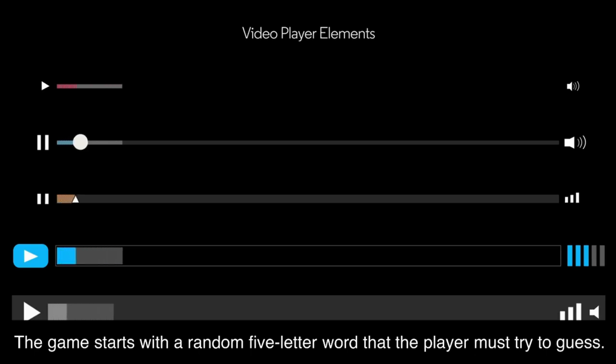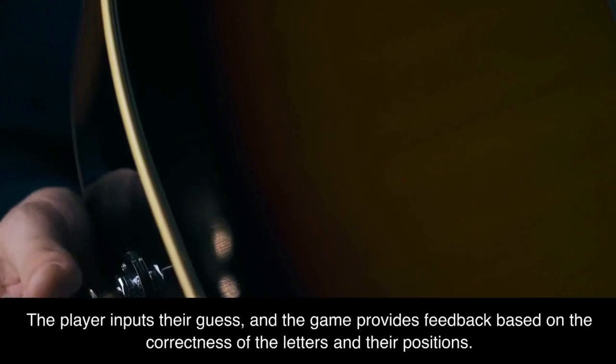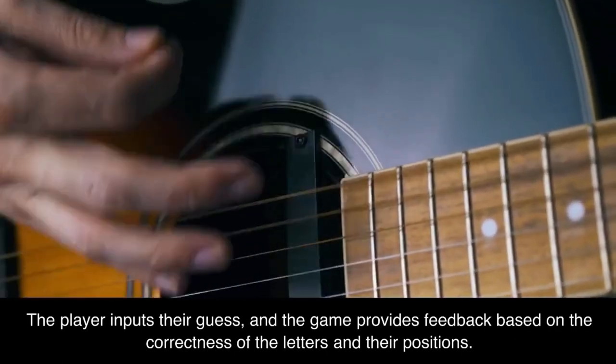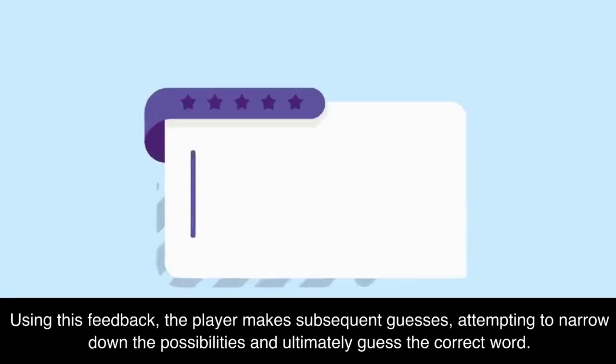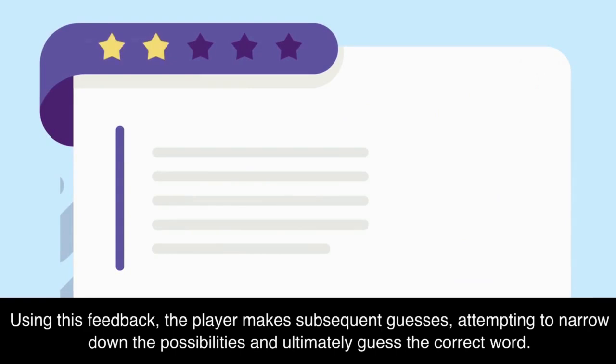The game starts with a random five-letter word that the player must try to guess. The player inputs their guess, and the game provides feedback based on the correctness of the letters and their positions. Using this feedback, the player makes subsequent guesses, attempting to narrow down the possibilities and ultimately guess the correct word.